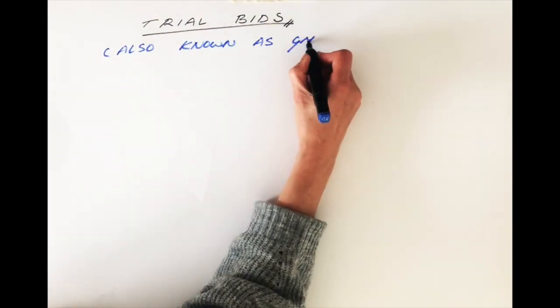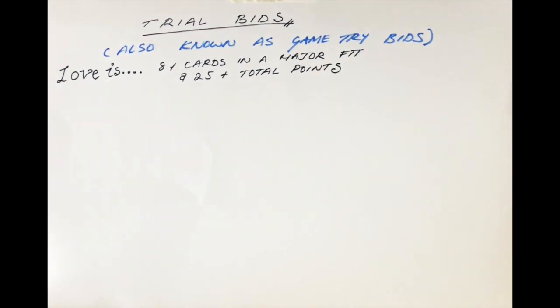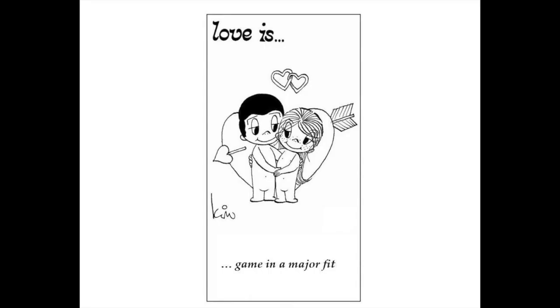Trial Bids, also known as Game Try Bids. Sometimes bidding to a game in your major is easy. You've got a major suit, your partner has also got that major suit, and you know that between the two hands you have enough total points for game, so you bid happily to four in the major.